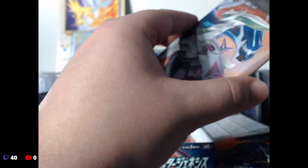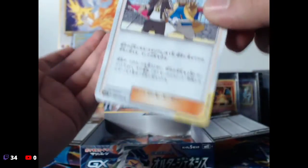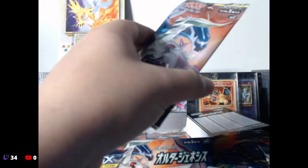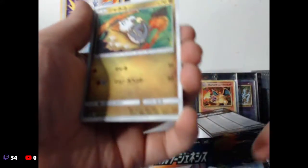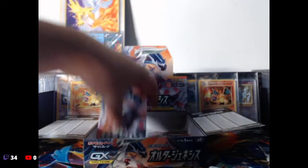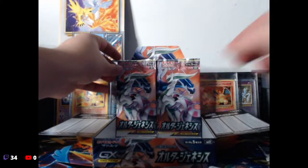I can't believe we're already almost done with this box. All right, let's see what we got here — we have Dragon, Fossil, Horsea, scary ice guy, and these two. Pokemon has to raise their odds, man. I get that it would ruin Pokemon, but come on — we pulled so many holos and we're already at the last three packs. Come on, we have to have some sort of good luck.